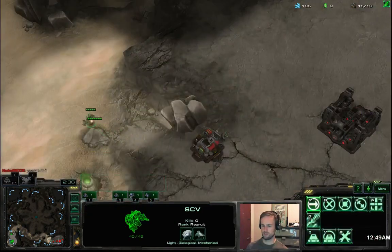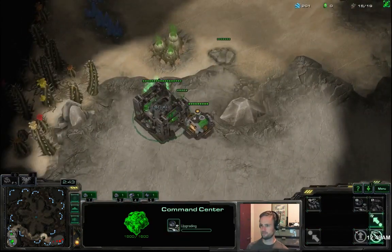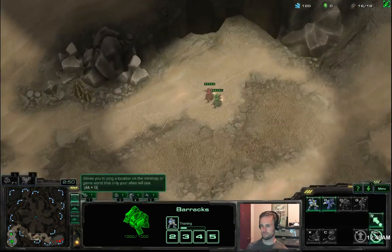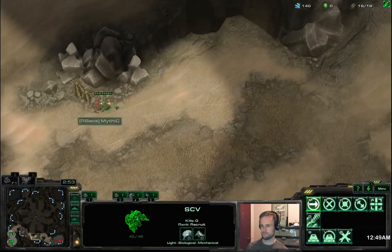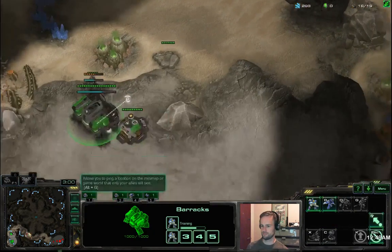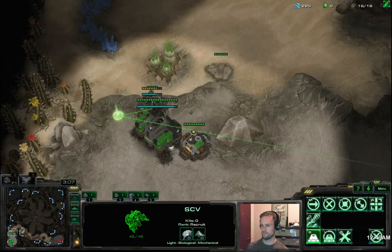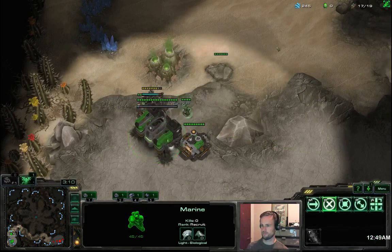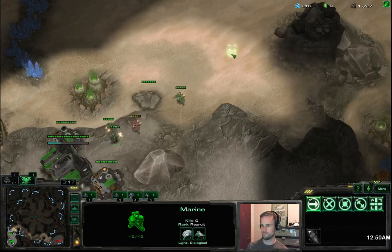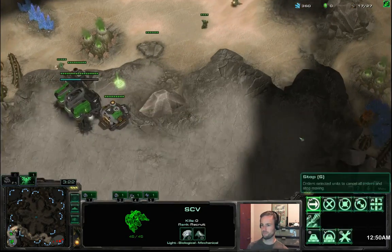SCV count looked correct so it's not an 8-8-8. Against a gas first opener we have to get the turret ring before our third command center. But had that been a barracks first opener, we'd actually follow up by taking our third base, then a bunker at the front of our natural, take our natural base, then go double gas engineering bay and get a turret ring — that would get turrets up in time against drop or starport play. But against a gas first build, drop and starport play can come a lot quicker, around seven minutes or possibly even earlier.